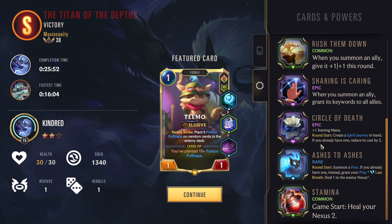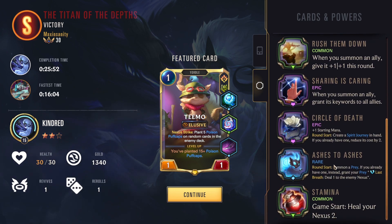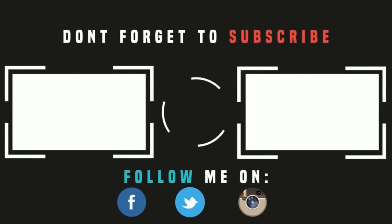'Round start give the weakest enemy Vulnerable' — a decent power. I didn't have the scope to change the power so might as well took it — it's okay. 'When you summon an ally for the first time, give it plus one plus one that round' — decent, not the worst. Puts Teemo out of range of one-mana spell kills. Of course the most disgusting power we got at the start of the entire path: 'when you summon an ally, grant keywords to all allies' — basically Zoe's level-up. Teemo gives everyone Elusive, Kindred gives everyone Challenger and Quick Attack. This is Kindred's two-star power — every game start you get one extra mana and create a Spirit Journey in hand. Kindred's one-star power: round start summon a prey — if you already have one, instead grant your prey Last Breath dealing one to the enemy nexus, stacking up to five damage each round. And of course Alien Nexus for two to support it.